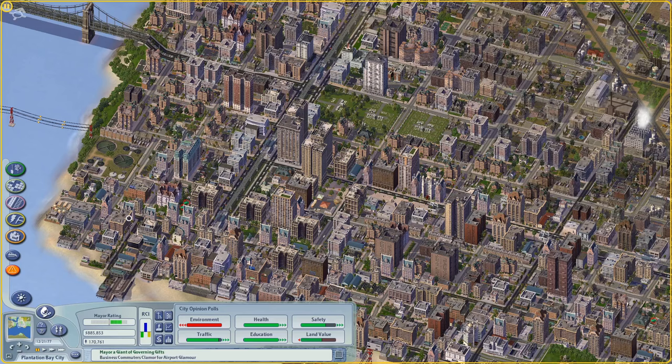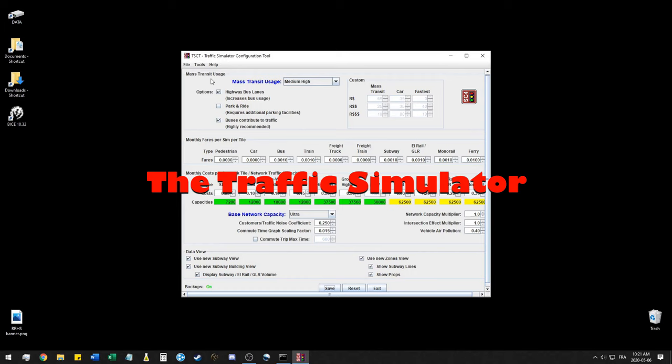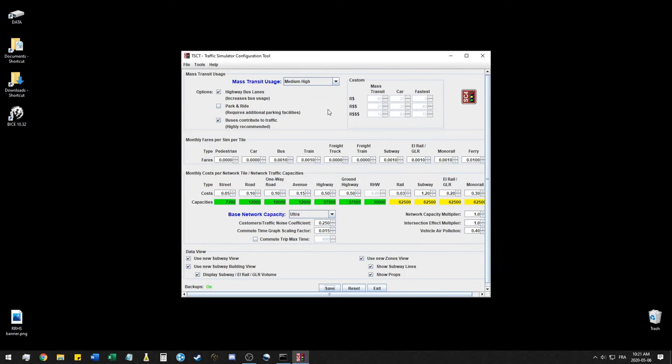Before diving into how to build transportation in the game, I'm going to show you an important feature of the NAM: the traffic simulator configuration tool. I'm not going to go through every single option but I'll go through the more important ones. There are essentially two settings you need to think about and decide what you want to do with. The first setting is mass transit usage. You can see there are a bunch of preset options and a custom option - I'd shy away from the custom option especially if you're a beginning player.